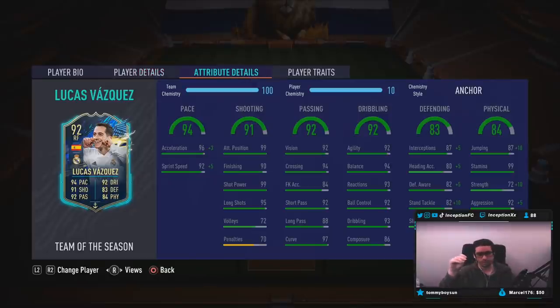He's got 99 shot power. The card is — to be honest with you — considerably cheap on the market, like 300-something K for a very versatile card like this. It's insane. 99 shot power with 95 long shots, 99 for attacking positioning. Base card passing is super nice, dribbling all in the 90s, low 90s. Base card stats for defending are already in the 80s, and the shadow chemistry style is gonna boost it even more.